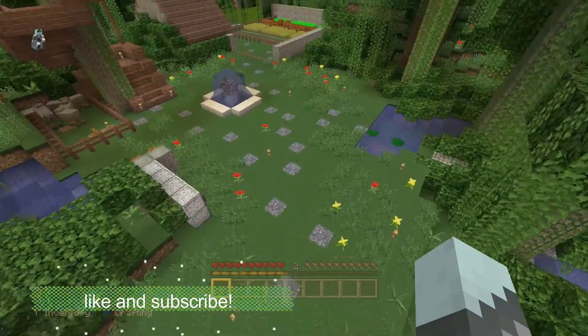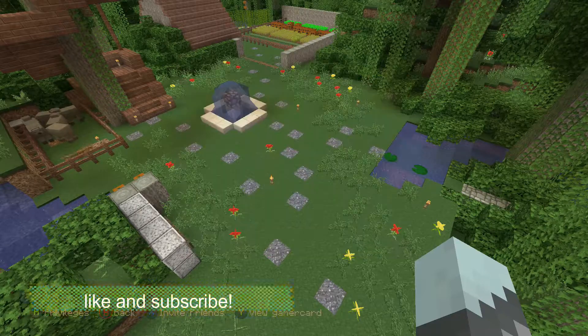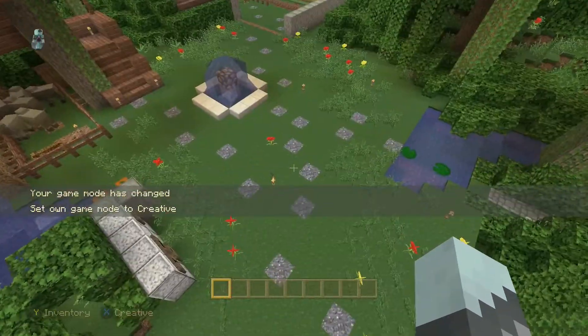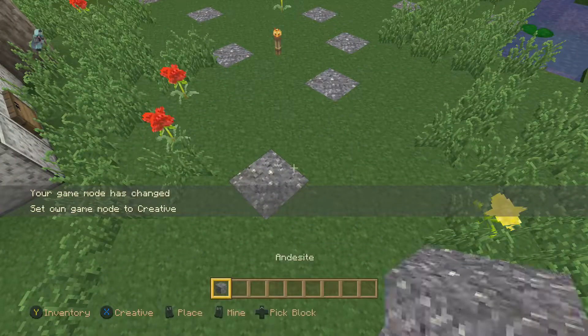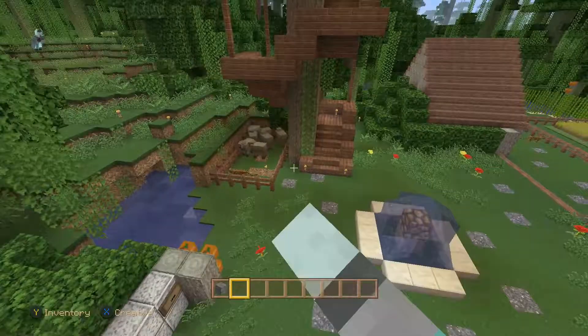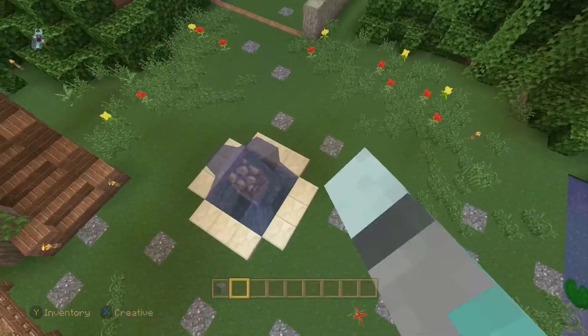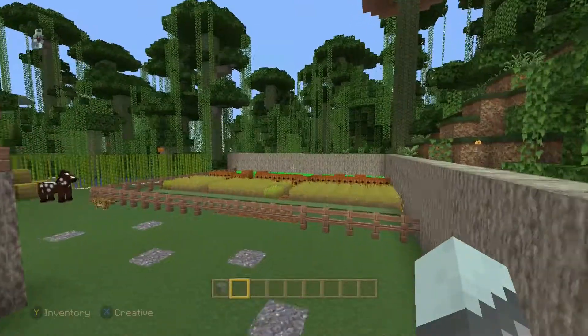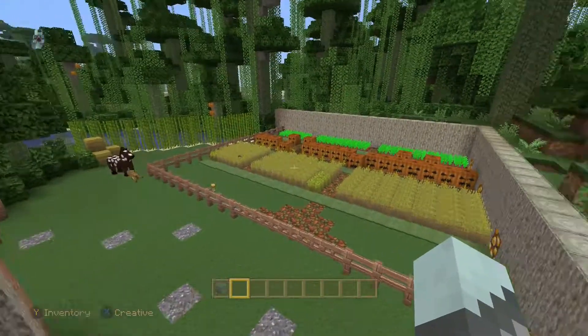Over here we have an awesome walkway — I don't know why I'm in survival, let me switch it to creative. So over here we have an awesome andesite walkway leading everywhere. Over here we have the entrance, we have an awesome waterfall fountain. Over here we had a farm — this was actually going to be planned for one of the future episodes but I just couldn't get around to it.